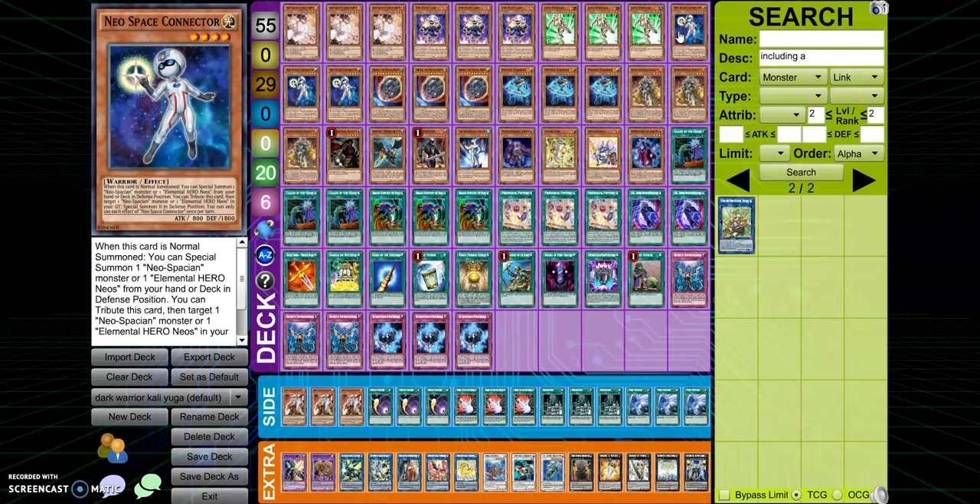Next, Neera Space Connector. I still always say this is probably the best Normal Summon in the game — it is a one-card combo. It also has to bait out the Ash Blossom. If they don't bait out the Ash with this, they're going to lose it, because you get a special summon with Neera Space, call out Awkward Dolphin, and then snap the Ash out of the hand, snap the Ghost Stoker, snap everything. With Neera Space Connector, it's always going to bait out the hand traps.